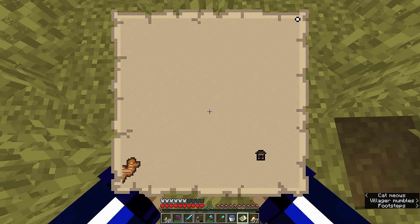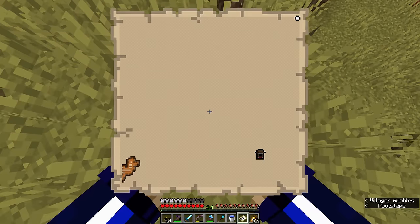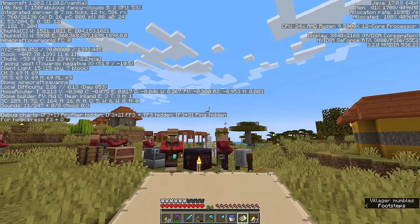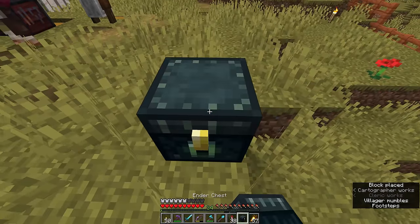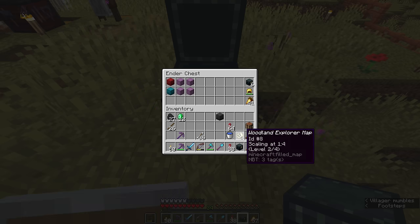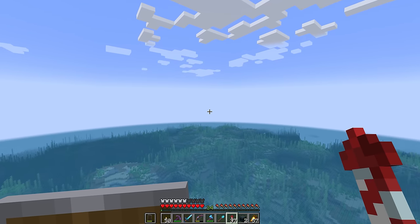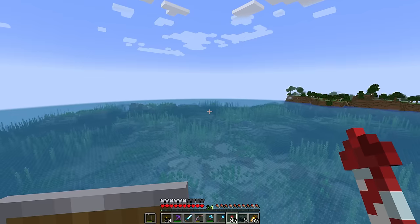With the right amount of emeralds and a compass, we're able to buy a woodland explorer map. If I move my shield out of my hands, we can see the map more fully — it shows the location of a woodland mansion. But as you can see, our locator dot is in the top right-hand corner of the map, and it is tiny. We are very, very far away — it's going to be somewhere to the southwest. So we can grab a bunch of firework rockets, start flying, and hopefully sooner or later we will run into that woodland mansion.